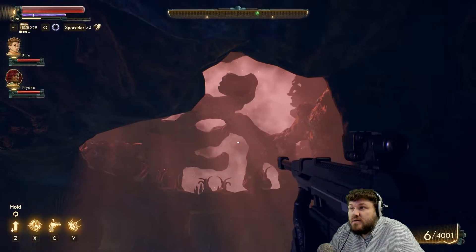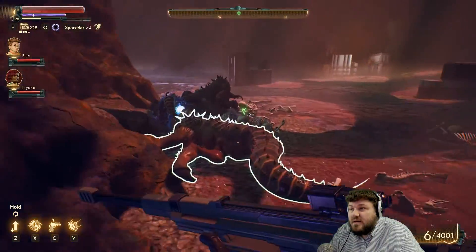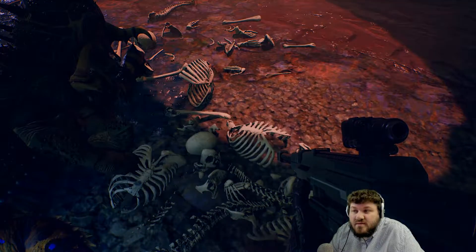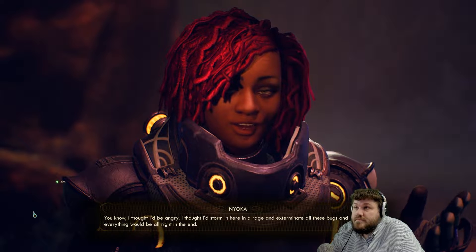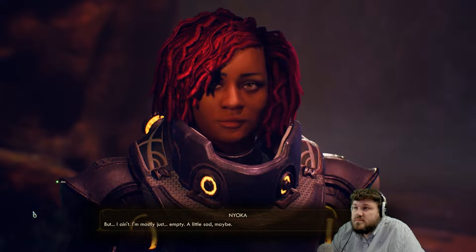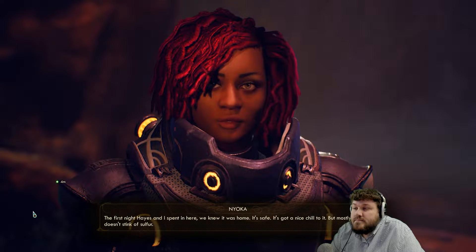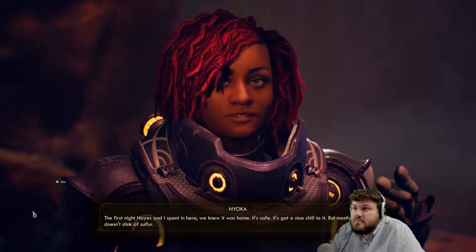Fine, we'll put it down here. Also, you did not pick a secure cave at all. Why build a giant fancy hard-to-get-into door with an open ceiling? That doesn't make the most sense. Place the item. This is the spot. I thought I'd be angry. I thought I'd storm in here in a rage and exterminate all these bugs. Your hair is very static. But I ain't angry. I'm mostly just empty. A little sad, maybe. The first night Hayes and I spent in here, we knew it was home. It's safe. It's got a nice chill to it. But mostly it doesn't stink of sulfur.